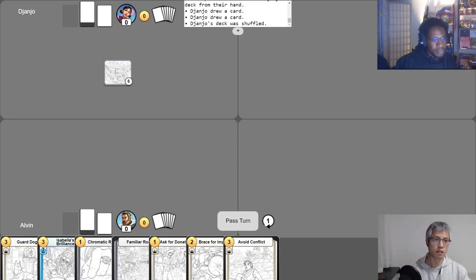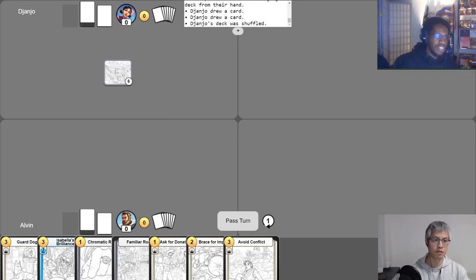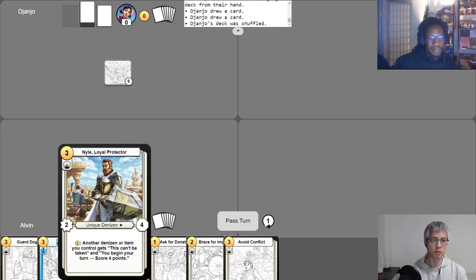So we've taken our mulligans already. George has created his supply cache token because he's going second in a 1v1 game. Before we jump into the game, I'll go ahead and introduce the champions that we'll be playing today.